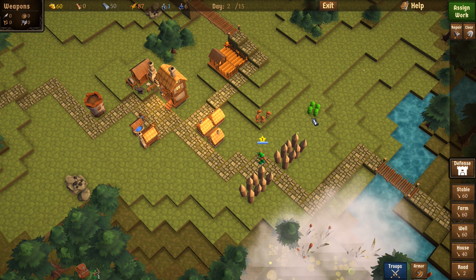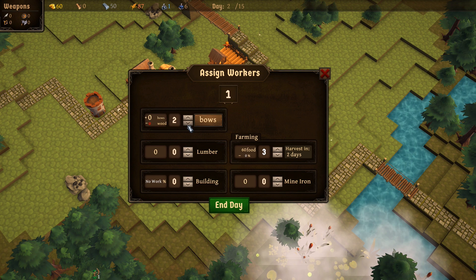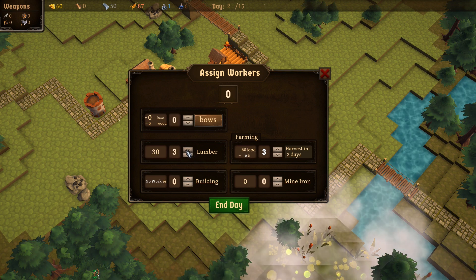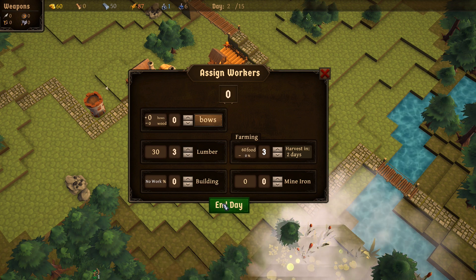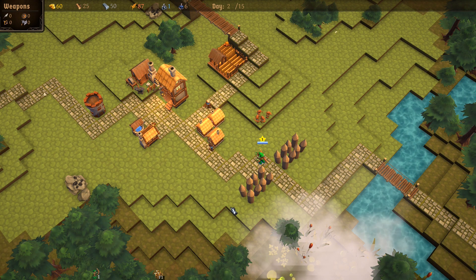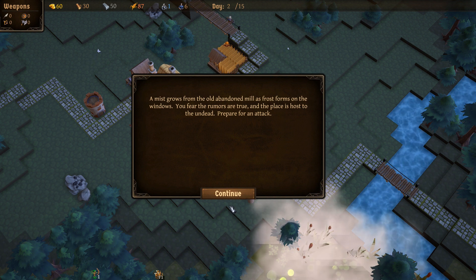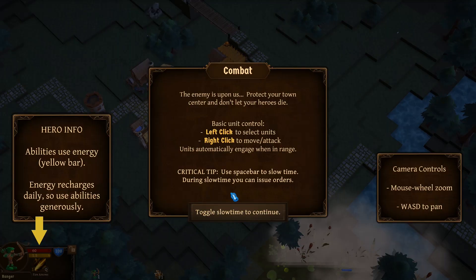Now what should we be doing tonight? We have a few workers but we're out of wood. So why don't we assign some people to get us some wood — maybe we can build another house or two. Harvest is in two days. Mist grows from the old abandoned mill as frost forms on the windows — the place is host to undead prepared for an attack. Hero info: abilities use energy, the yellow bar, and energy recharges daily so use it generously.